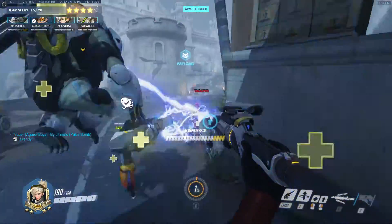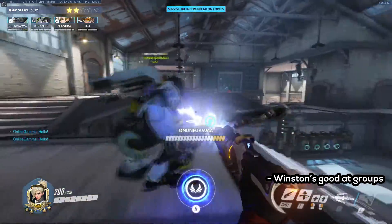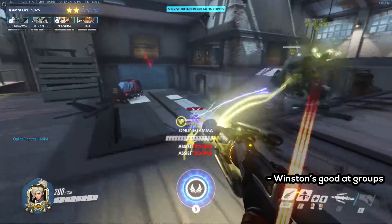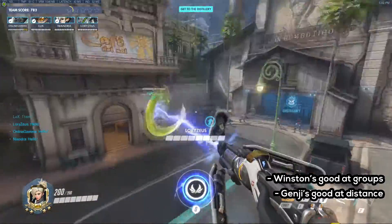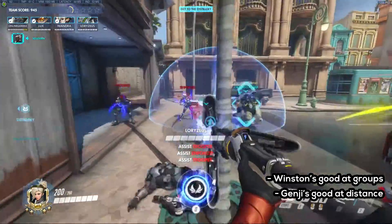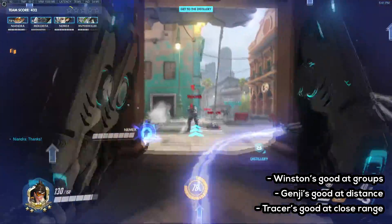As for who to prioritize with damage boost, it doesn't really matter since they're all good. Just remember Winston's gun can hit multiple targets, which is especially useful against groups like the ones that smoke bomb in. Genji has no damage drop off and can hit long range, plus he has deflect which is very strong against the snipers. And Tracer has a lot of spread, but is a beast at close range.